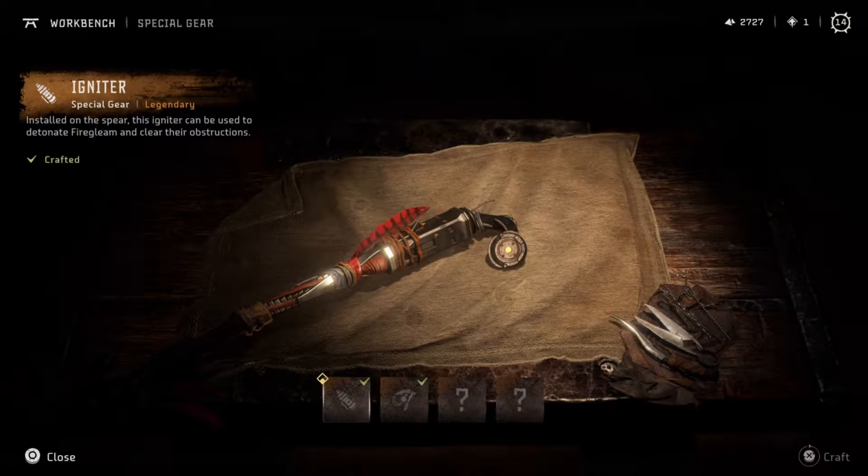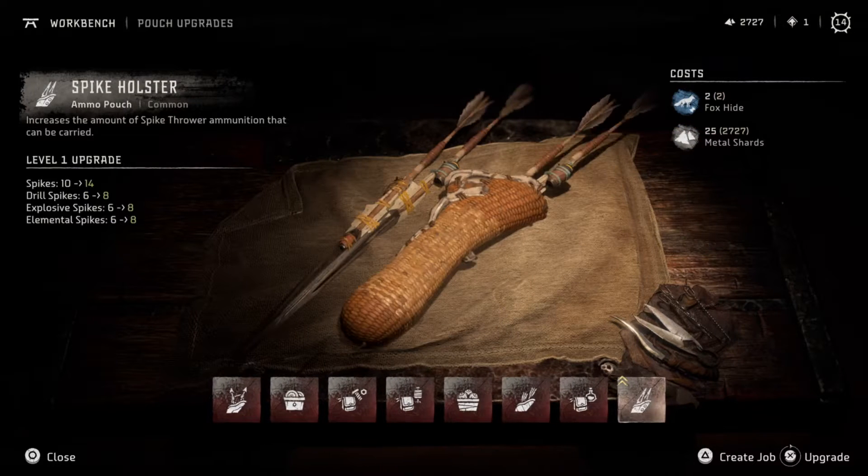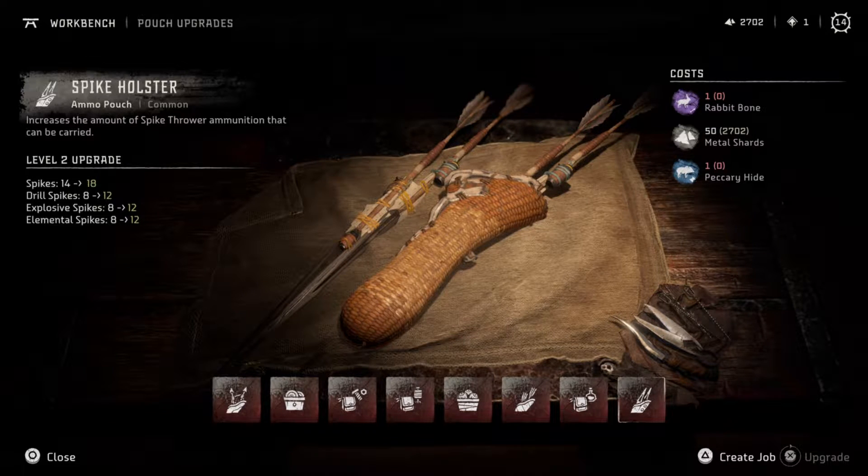Only two more special gear to go. Also I get a pouch upgrade for the explosive stakes. Yeah. Spikes — drill spikes, explosive and elemental. Now I need a peccary hide and a rabbit bone.